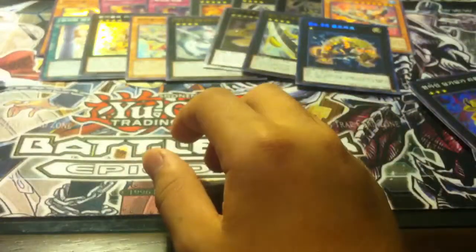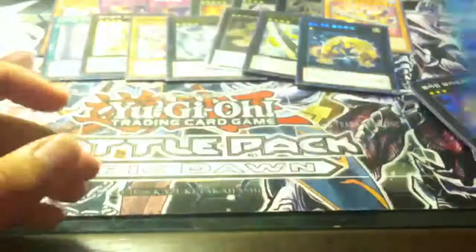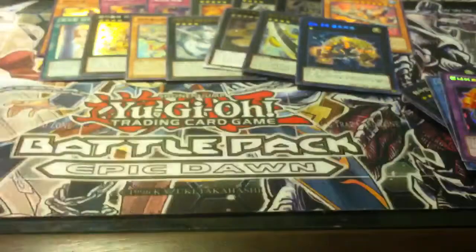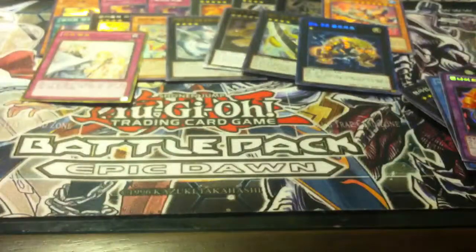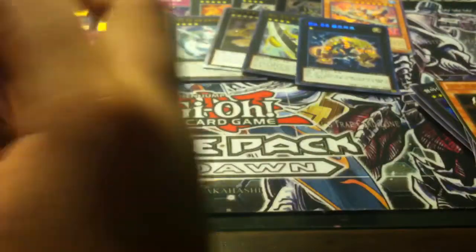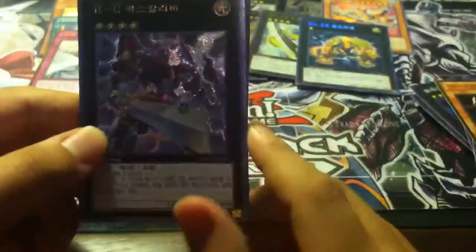I opened some Hidden Arsenal 6 and got the Gem Knight and the Gishki. Then I opened a Gold Pack 2013 and got The Monarch and Solemn Warning — that was a really good pull in my opinion. And I opened two random Return of the Duelist packs and got the Ultimate Rare Heroic Champion Excalibur.